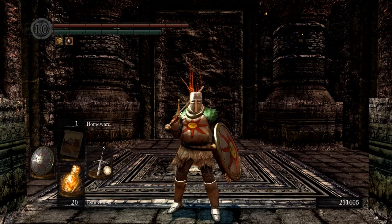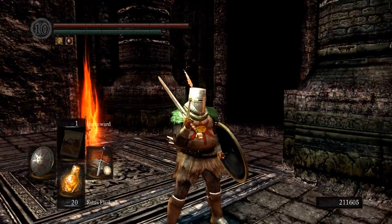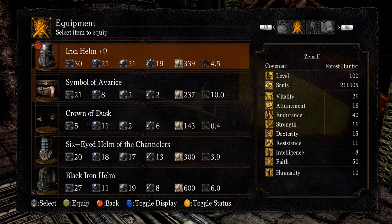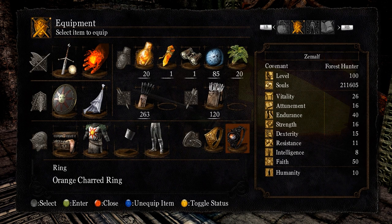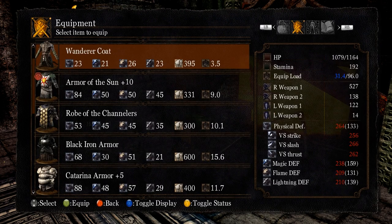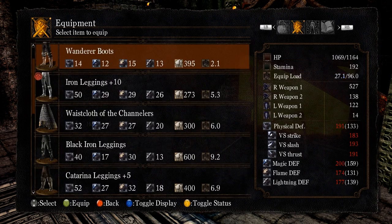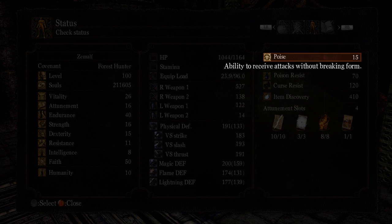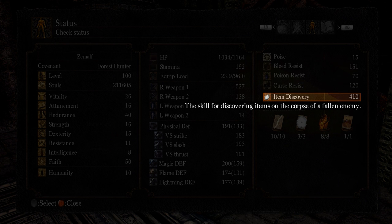I am in the hidden bonfire in the Lost Izalith lava area. Because of that, I'll be using the Symbol of Avarice instead of the covetous serpent ring, because I need the orange charred ring to run over the lava. I'll also switch into some lighter gear so I can run faster. With the Symbol of Avarice and 10 humanity, I have 410 item discovery to maximize the chances for the slab to drop.